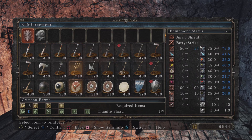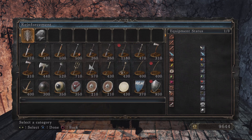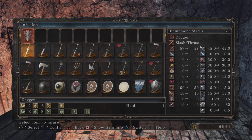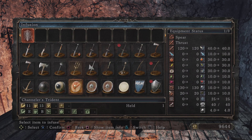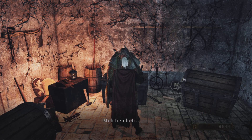Reinforcing weapons is just upgrading your weapon — I'm not going to do that until I get a weapon I'm going to stick with for a while. The dragon leg sword should do its work for a while, so that's fine. As for infusing weapons, if you want to add magic, fire, or poison to a weapon, this is the place to do it.